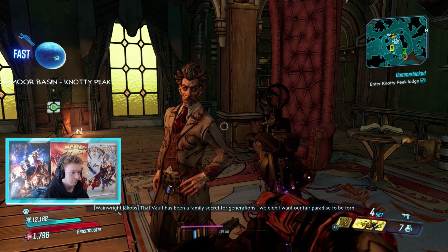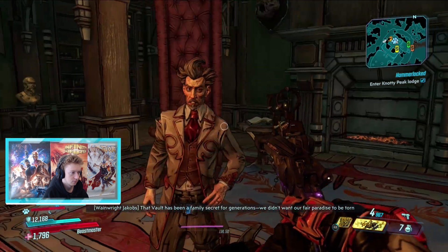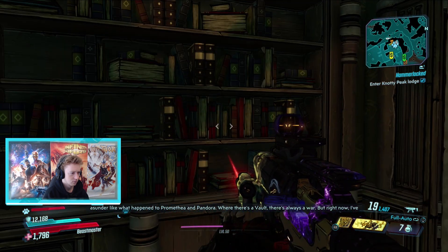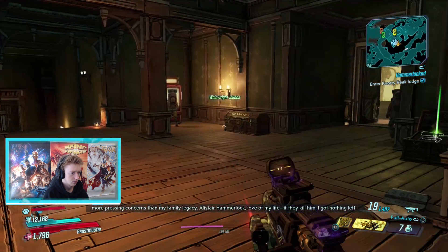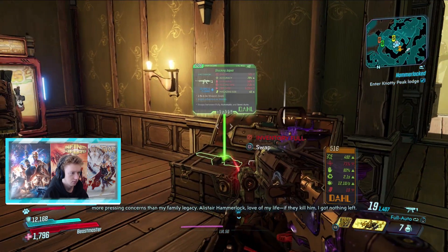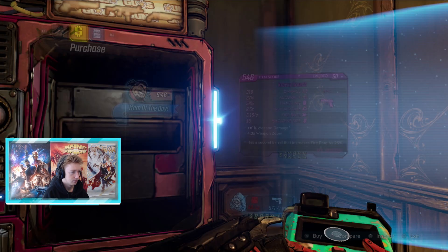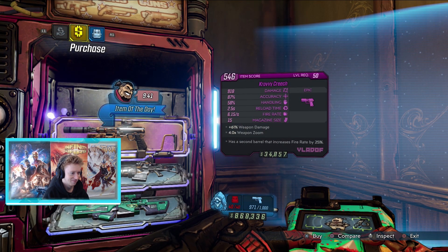That vault has been a family secret for generations. We didn't want our fair paradise to be torn asunder like what happened to Promethea. Silly - where there's a vault, there's always a war. But right now I have more pressing concerns than my family legacy. Alistair Hammerlock, love of my life, and it's there - I got nothing left. If my father was still breathing he'd tell me to march right up to those devils and negotiate with the smoking end of a firearm. Yeah, that's what I thought - that's exactly what we're gonna do.